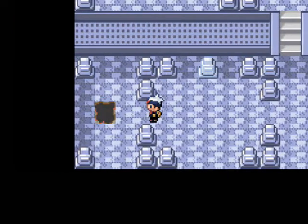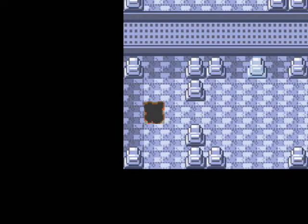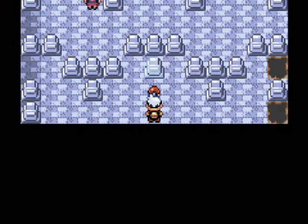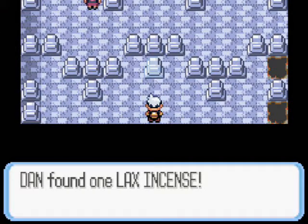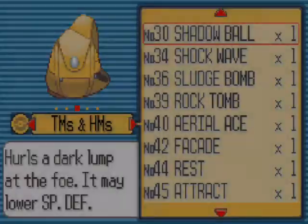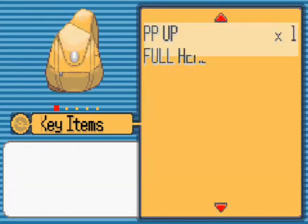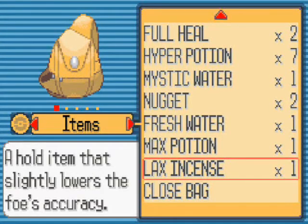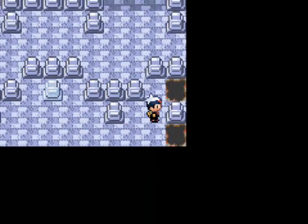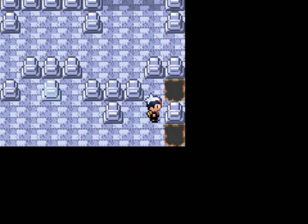Hey there everybody, welcome back to Let's Play Pokemon Sapphire. We're in a ghostly tower and I've decided to do some free-falling. We see an item — this is the Lax Incense. It has two uses. First of all, it will raise your evasion by 5% if one of your Pokemon is holding it. It's not that much though, so I don't recommend it. However, you can use it to breed Wynaut.